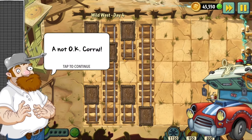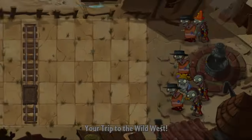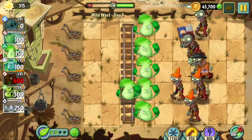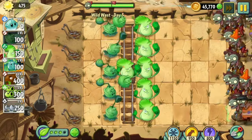No troubles with that yet, but it will become a concern in the future. Day four is up next and we will mostly skip it since it's a Not-Okay Corral level, which means it's a conveyor level with no leafy greens. Then we can go to day five. Day five we get to meet the Poncho Zombie — the zombie with a 50-50 chance of being tougher than a Buckethead or being almost the same as a Browncoat.